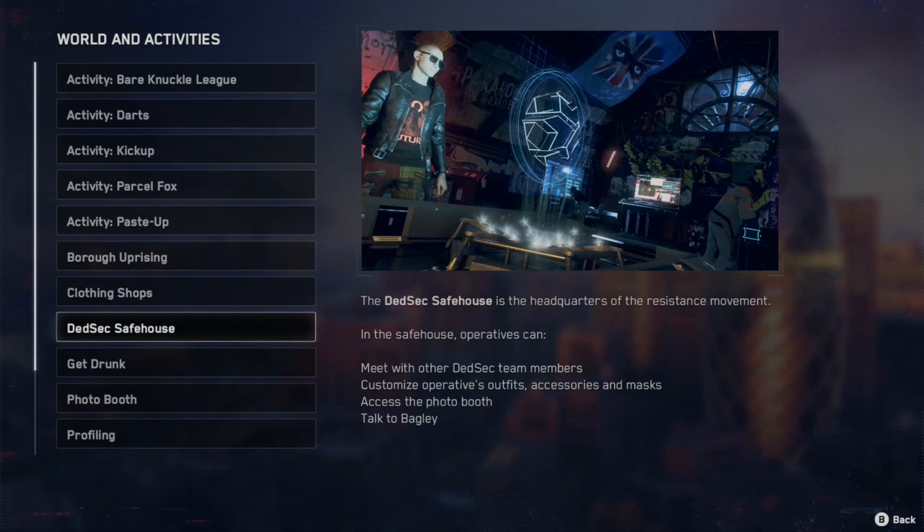Your safe house is your headquarters and here you can meet with your operatives, you can customize their outfits and you can talk to Bagley, which is the computer.